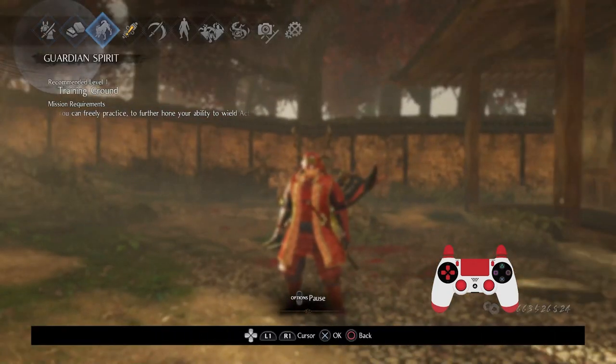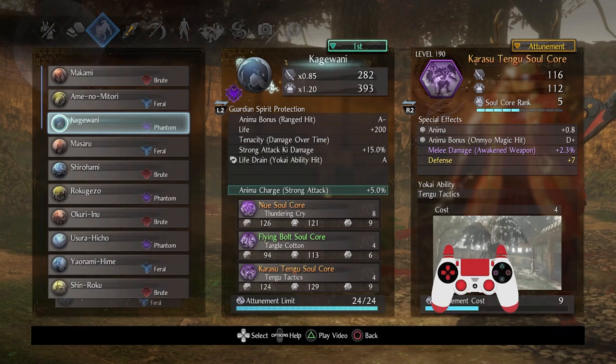When it came to the Soulcores and Guardian Spirits, I actually had to be fairly specific with how I worked about it, because there were a lot of attunements I needed in order to make these work. The first Phantom Spirit I decided to go with was Kagewani.